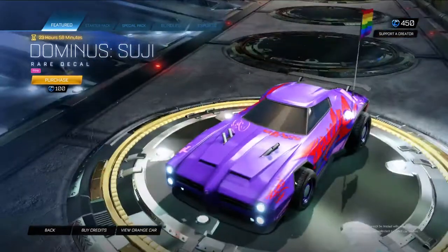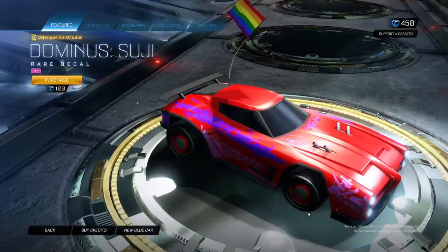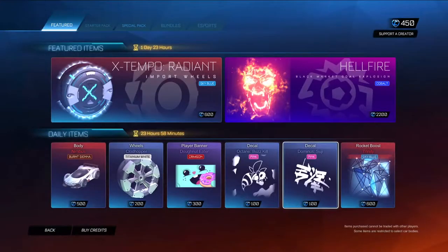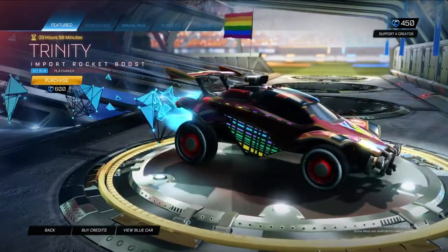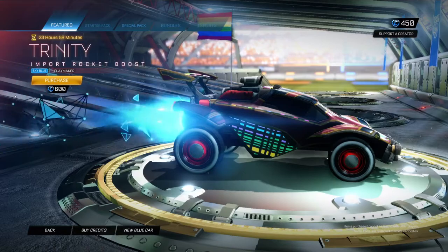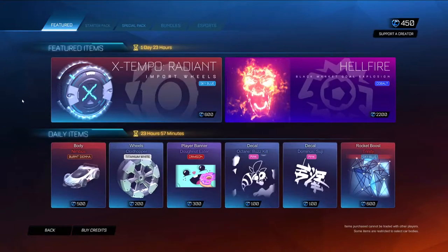We also have the Dominus Suji in Pink. It has little markings on it. It's alright — it's not as good as the other one. And then Trinity in Sky Blue, and that was Playmaker. I like the sound of it. I'm not a huge fan of anything that makes too much sound in this game, but yeah, it's pretty cool, nice little sound effect. Thanks for watching, subscribe, all that jazz, and I'll see you next time. Bye!